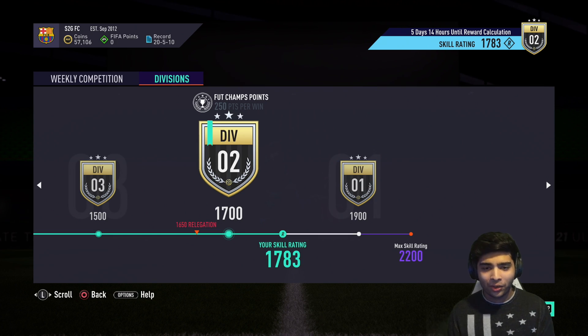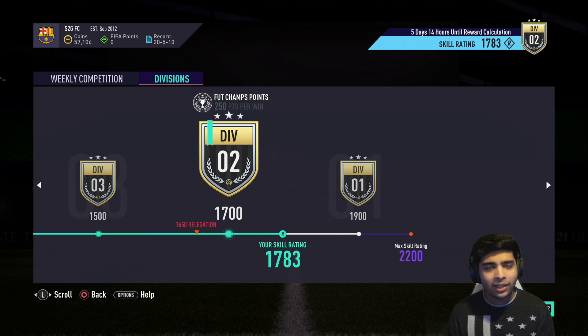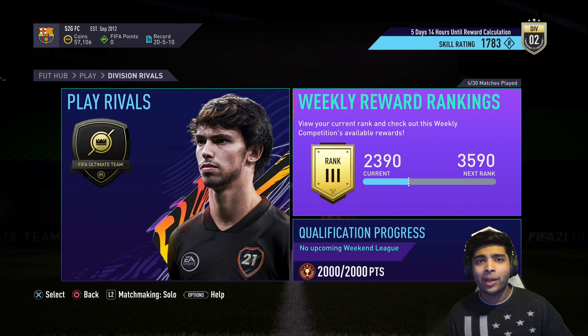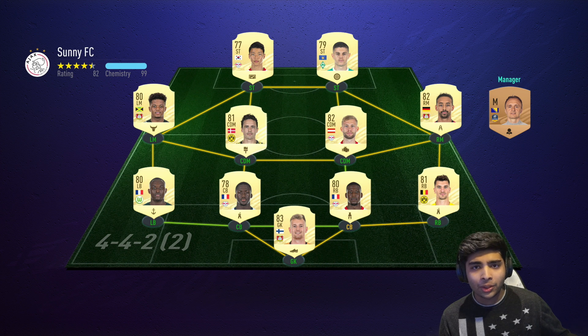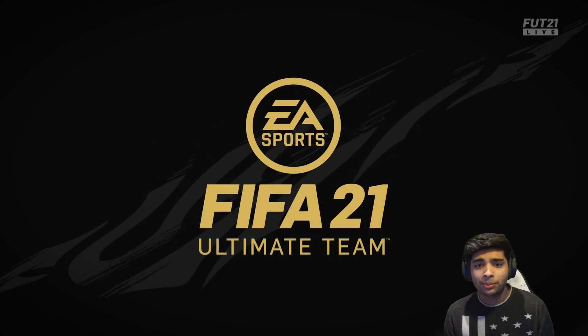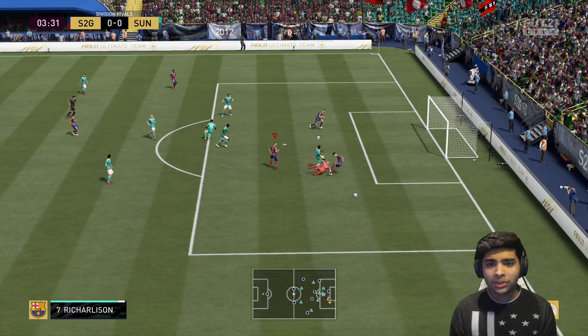I'm in Div 2 right now — my skill rating has dropped from about 1850 to 1783, so let's hope Calvert-Lewin can help bump that back up. We're playing competitive opponents in Div 2 so it'll be interesting to see how many people have done this Calvert-Lewin SBC too. Game one — looking at the team we're facing, I reckon we should be smashing this guy because that team is pretty average. I'm going to run a 4-4-2 against him and see if we can get some goals with Dom.